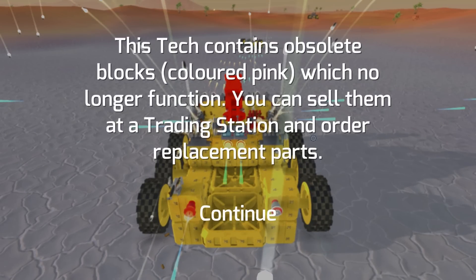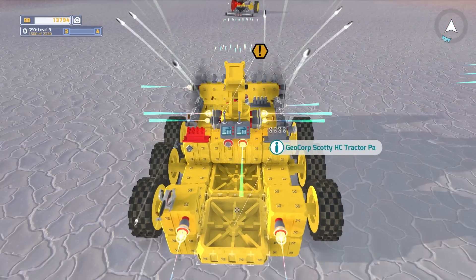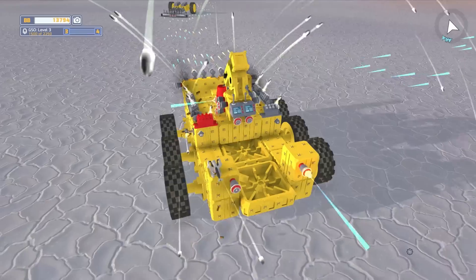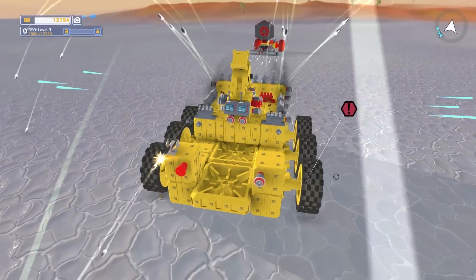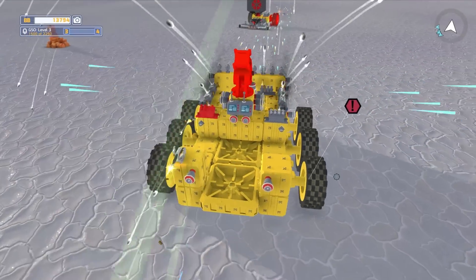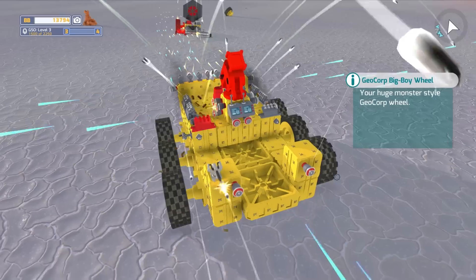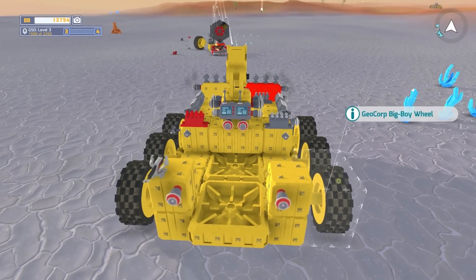This tech contains obsolete blocks, colored pink, which no longer function. You can sell them at a trading station and order replacement parts. Here he comes. So he's got some obsolete wheels sideways. He lost a wheel, then he lost another one. I'm trying to knock his other wheel off — there we go, and we got it.